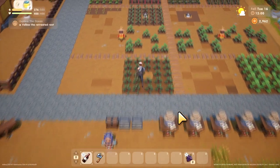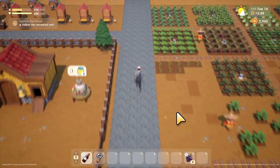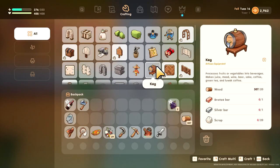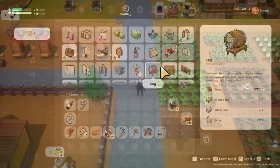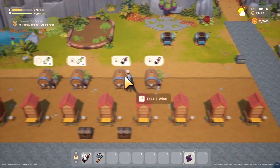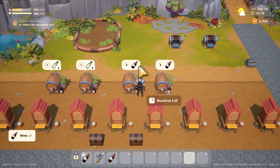What you need is a keg. A keg can be crafted pretty easily — just wood, bronze, silver, and scrap. Then you just toss those grapes in the keg, and there we go, into the keg.